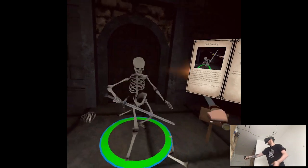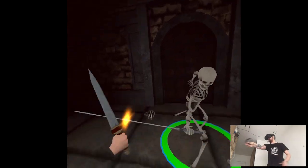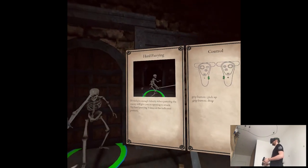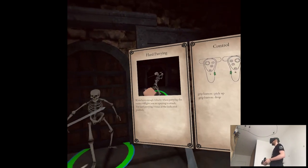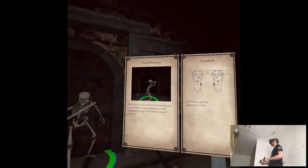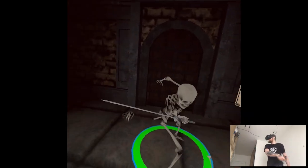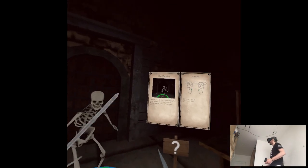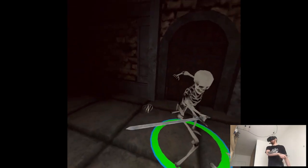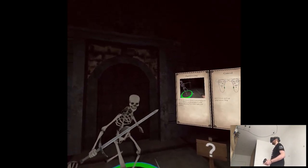This is some training. When enemies are at a distance, they have red eyes so you can see if someone is coming. Hard parrying — if you have enough velocity when parrying, the enemy will give you an opening to attack. Hard parrying three times as indicated.